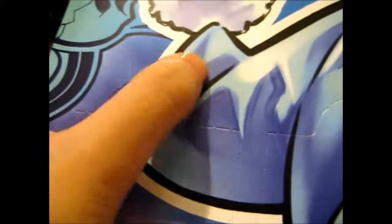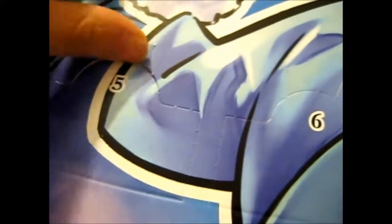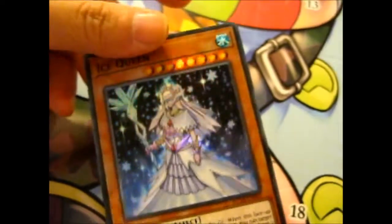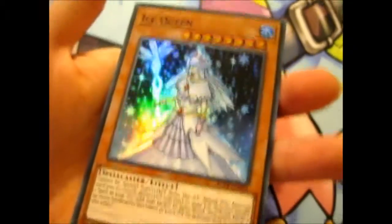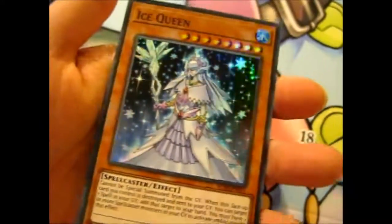You can see better in this light. It has this kind of V issue, so push that down. You can open these bits. So this is an S card. It's good they're not in sleeves, because that would be very awesome. So that is the Ice Queen.